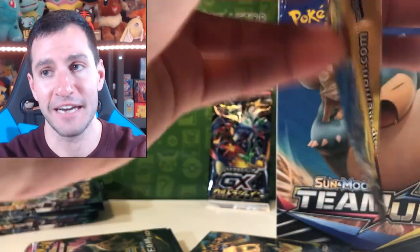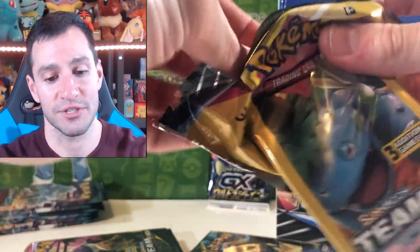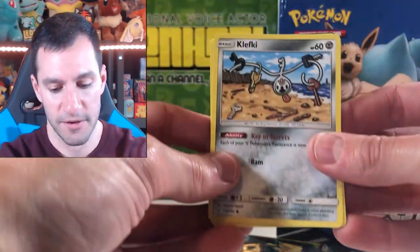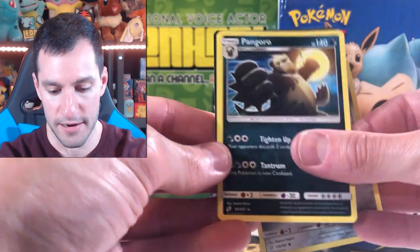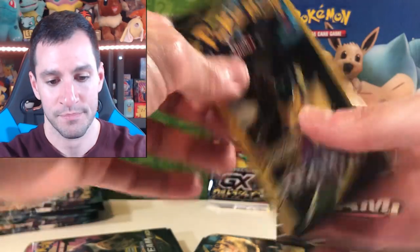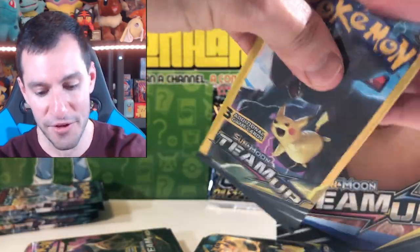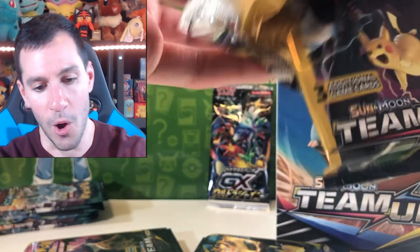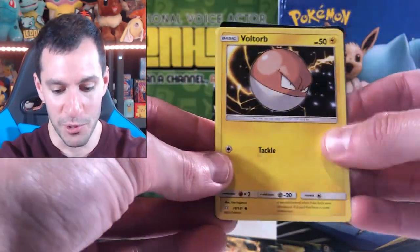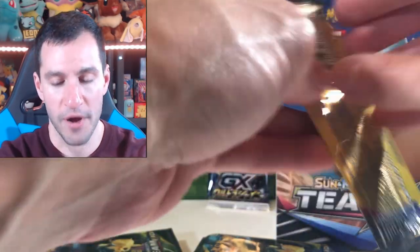I love when my voice just changes into a British accent. Pupitar — I'm surprised we haven't gotten anything. Will it take that GX Ultra Shiny pack to save this opening? We still have plenty of packs. Pangoro is a rare — at least we're still getting rares. Was Saturday's video the opening of all openings as far as pulls? Voltorb. It would only take a Jirachi, Pokemon Communication, or Erica's full-art trainer card to change everything. Male Cosmog and a Kangaskhan.